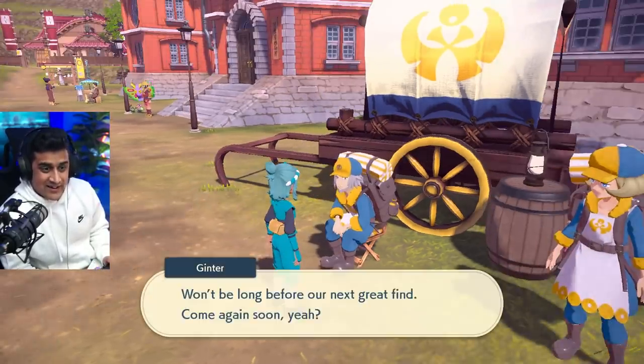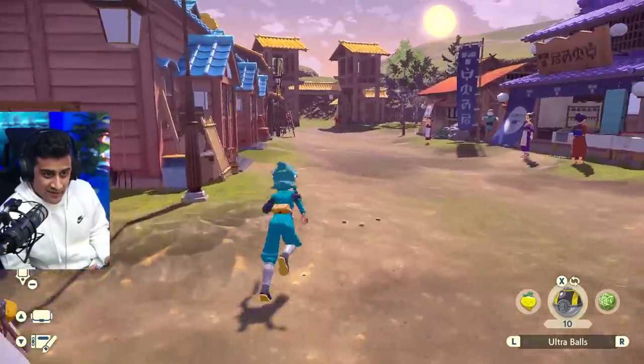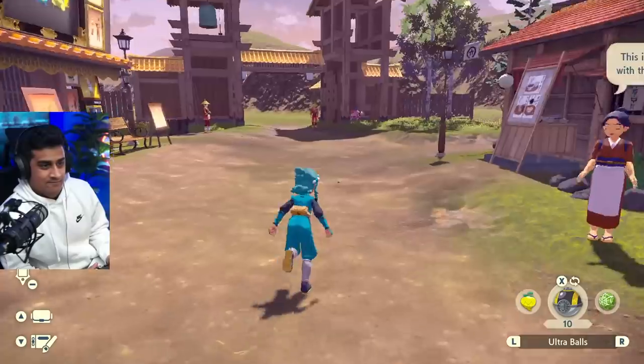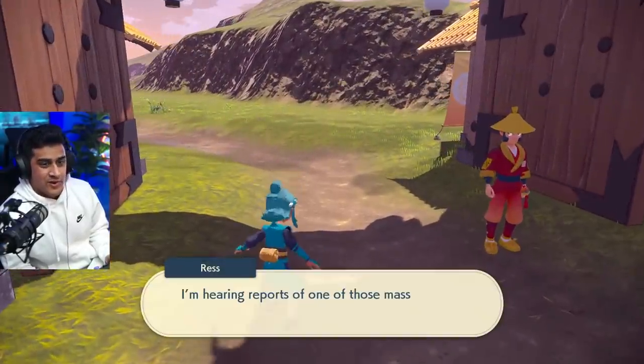Well, here's the trick on how to get Ginter to give you new items. All you have to do is walk out of town and catch 20 Pokémon. That's it — it doesn't matter what 20 Pokémon you catch, just go for 20 Pokémon.